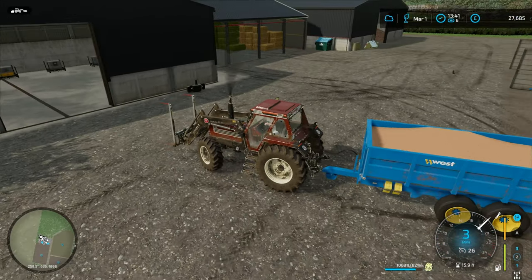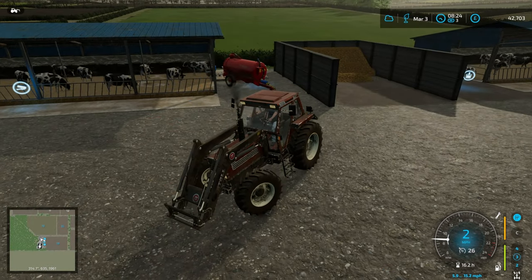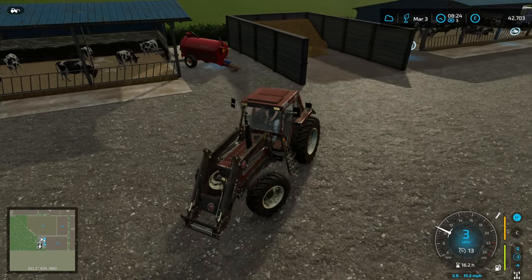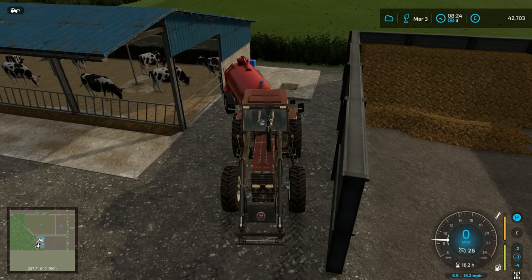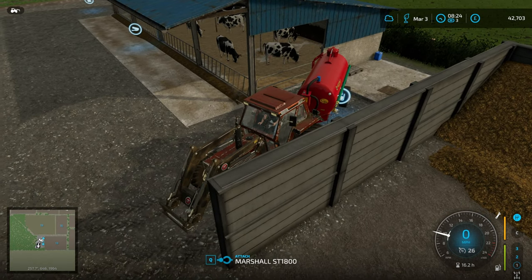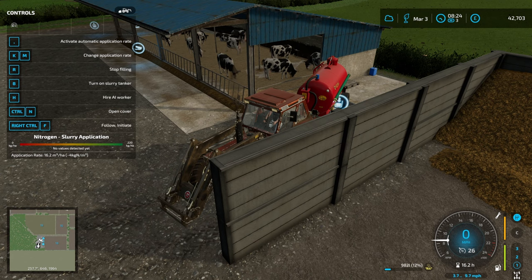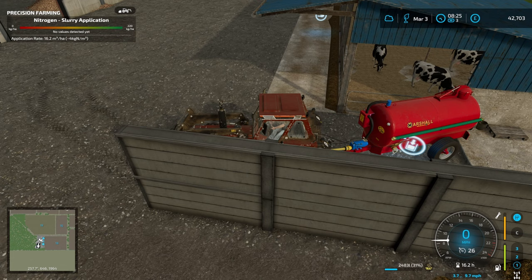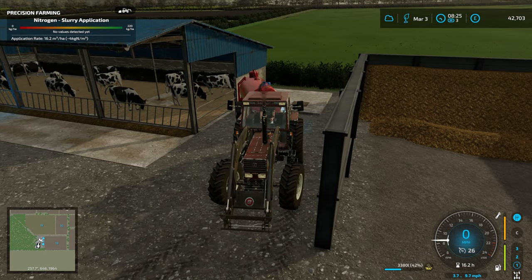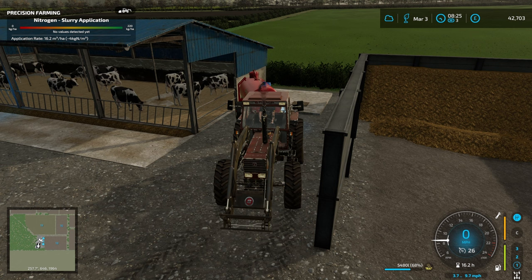Getting some grain mix going in, and we're pretty much done feeding these guys. We're now doubling our amount of work for caring for the cows. Skipping ahead, we're up to 42,000 now — that's the combination of doing contracts, selling milk, and paying wages for our staff. We've now got a bit more slurry, so I'm going to see if I can finish slurrying the grass field.